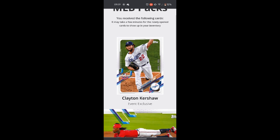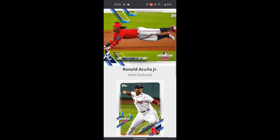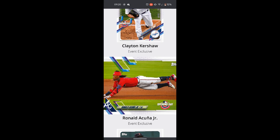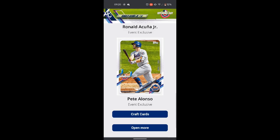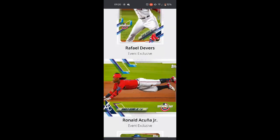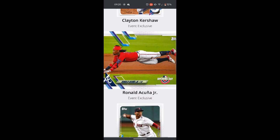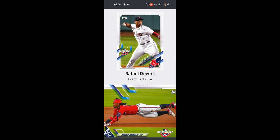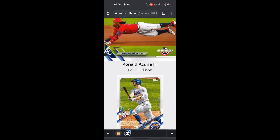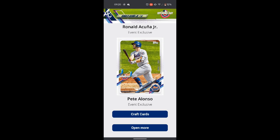Okay, so I've got a Clayton Kershaw. Ronald — ooh — Ronald Acuña Jr.! Nice. His physical cards are hot right now, so it remains to be seen whether his digital cards will be the same. Alright, who else have we got? Rafael Devers. Another Ronald Acuña Jr. — no way, double, sweet! And a Pete Alonso. Nice. He's got a good number of rookie cards, he's awesome.